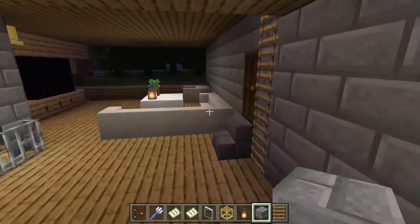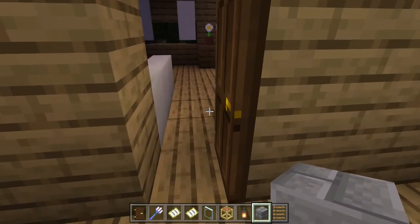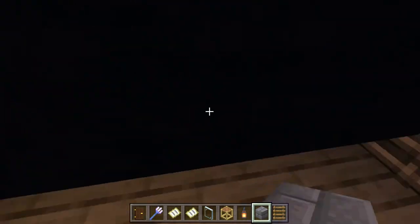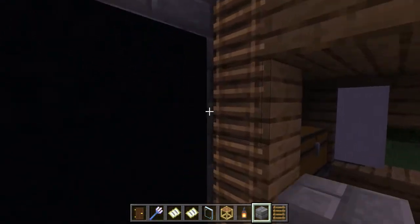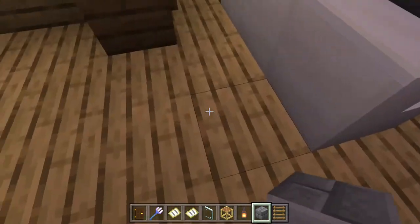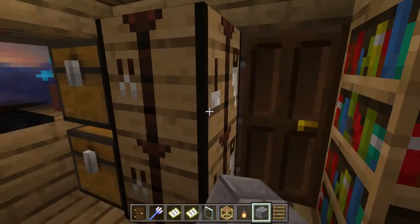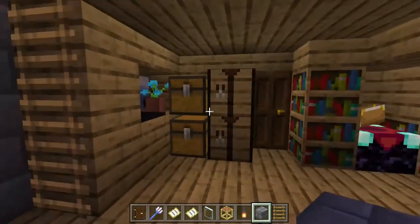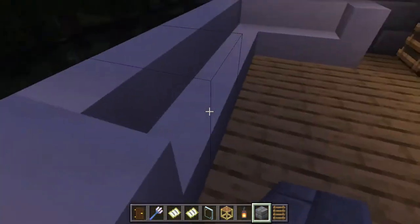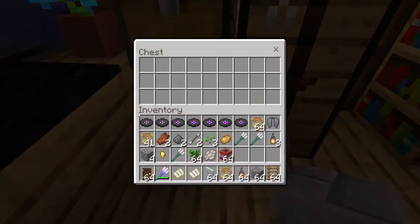So let's go to the rooms. This is my room and it's pretty neat if you ask me, just an all right setup. Let me go to the other person's room — it's nice, went for my idea. They made a nice little sofa, a nice little bunch of chests with some nice stuff in it.